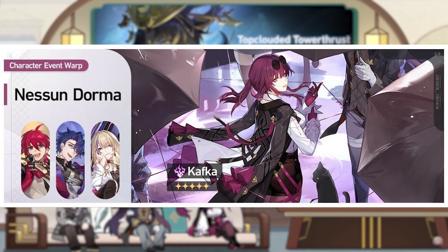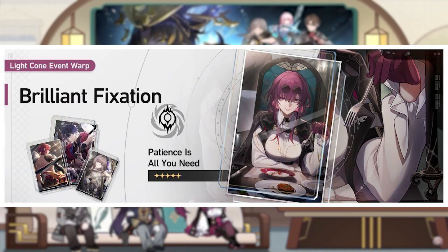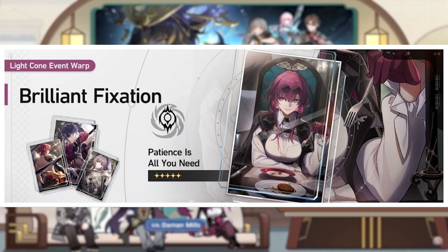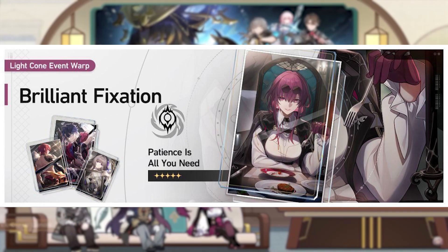The second phase banner is Kafka's, with the 4-stars being Luka, Sampo, and Serval. These characters are kind of okay — I'm not sure how well Luka will play out, but he may deal decent damage. Sampo is decent but not a big deal. Serval is given for free if you claimed her at the game's launch. Overall they are nice characters but not really necessary. For Kafka's light cone banner, it comes with Luka's light cone that applies defense shred to enemies, which is honestly better than Kafka's own 5-star light cone. So if you happen to get that one, I would stick with Luka's light cone as it is more valuable and useful.